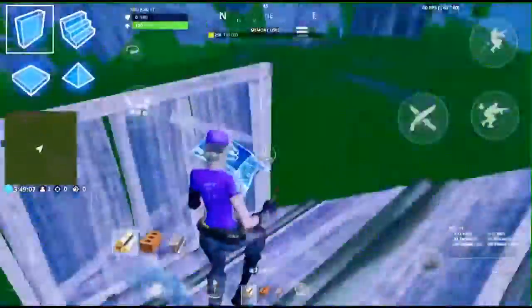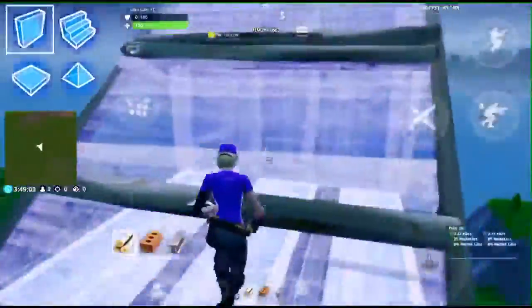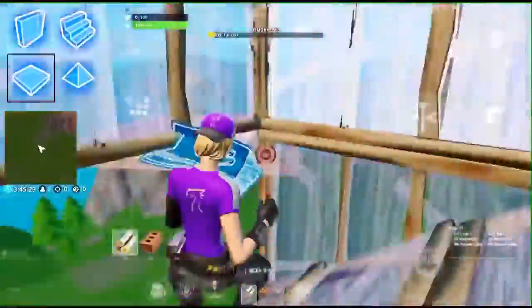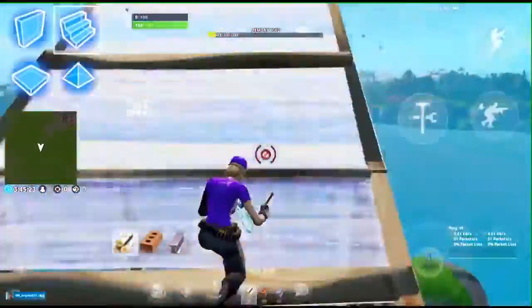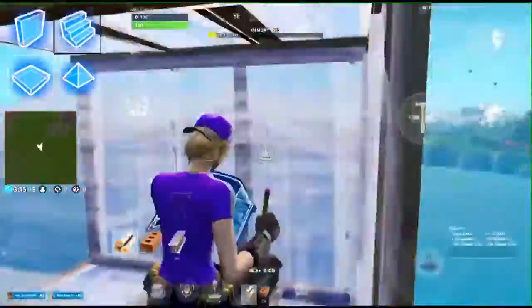The first tip is when you're doing 90s, make sure you're looking slightly down and also make sure you're not touching the wall. Looking down makes your 90s more consistent because it makes it less likely for you to place a floor above your head. Also, touching the wall makes you lose momentum, so if you stay off the wall you can go a lot faster and get the high ground on your opponent.